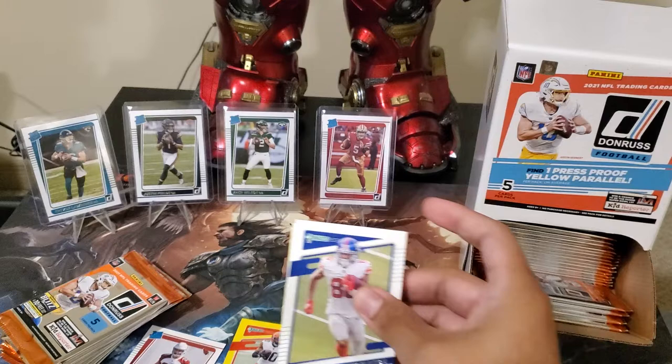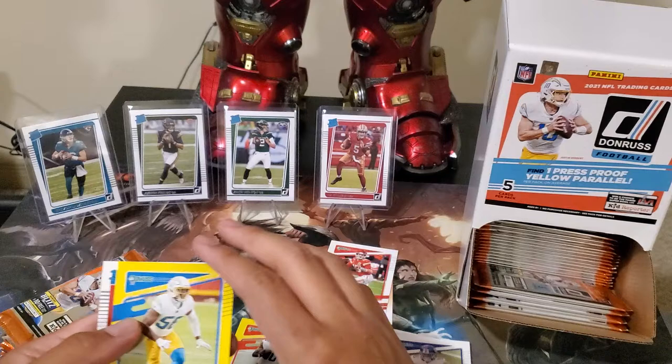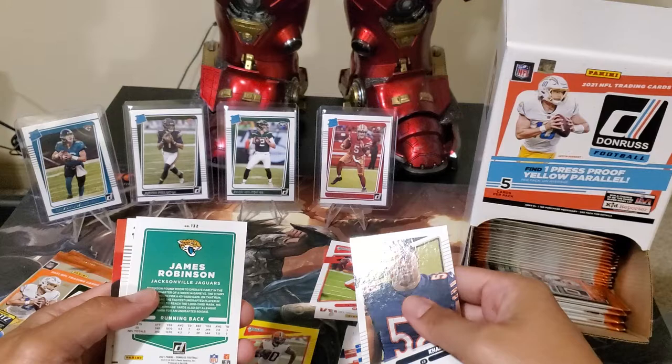Pulled a nice Mahomes and a Rated Rookie — but not the ones we're after. Kenneth Murray, Cornell Powell. James Robinson. This one is a yellow — Joe Tryon.